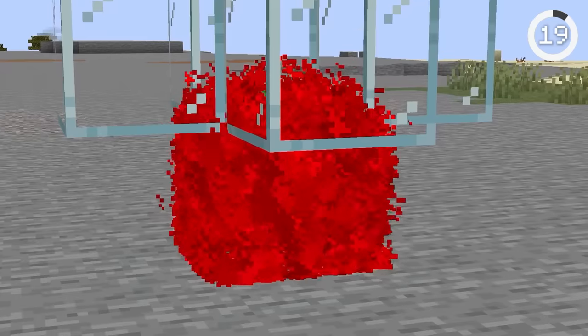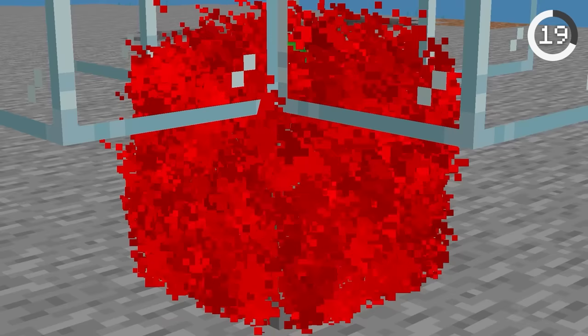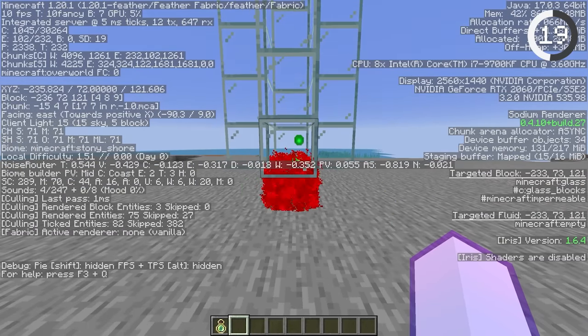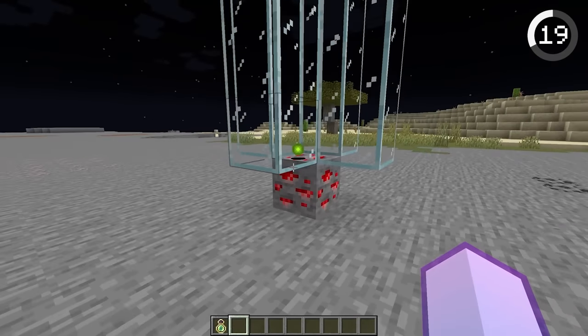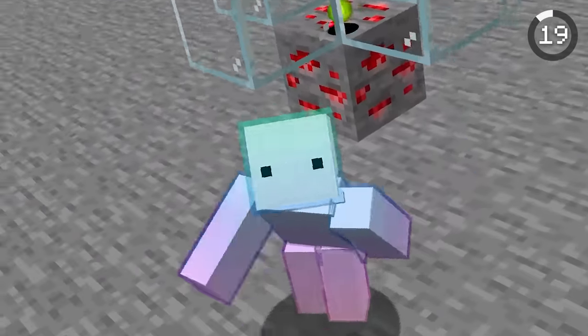Number 19. Redstone ore can be very deadly. If you create a small box and spam XP bottles down, a lot of particles will come out — so much so that you may notice your frames dropping. But by disabling your particles, you can create a lag machine that only affects other people, giving you an advantage over anyone who comes near.